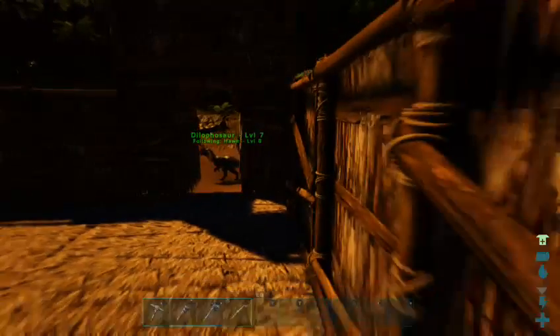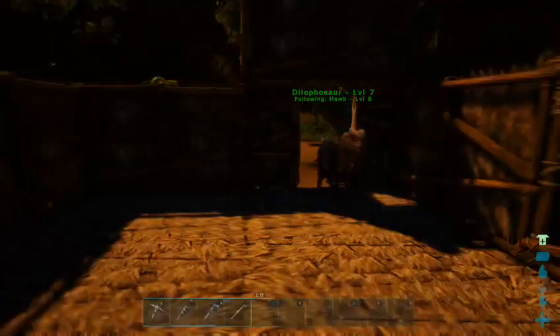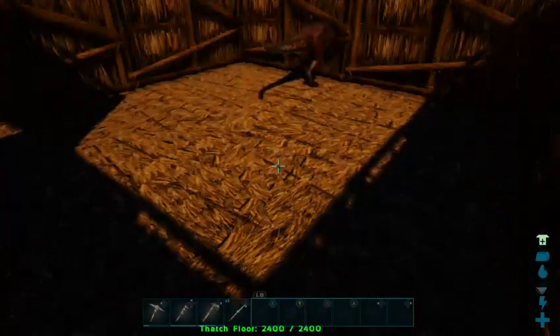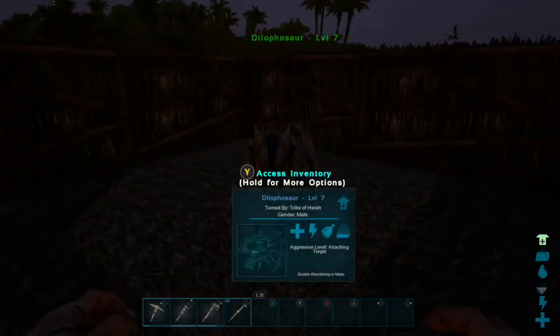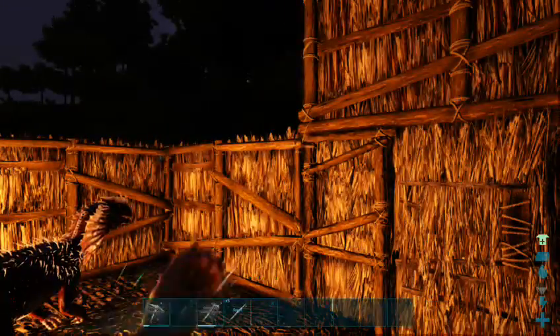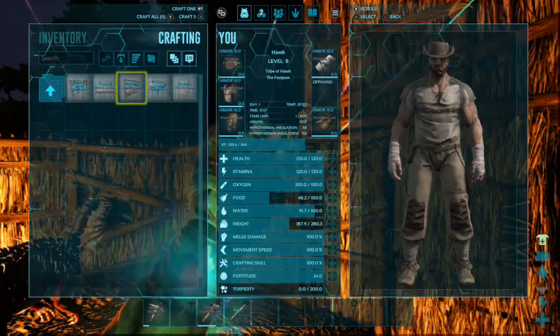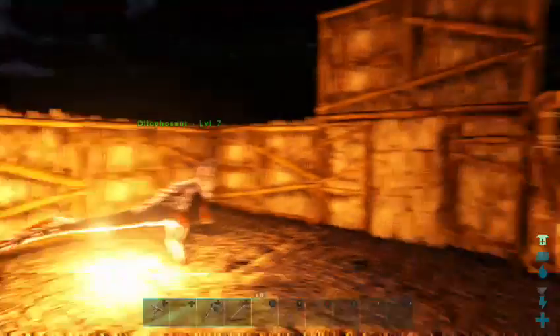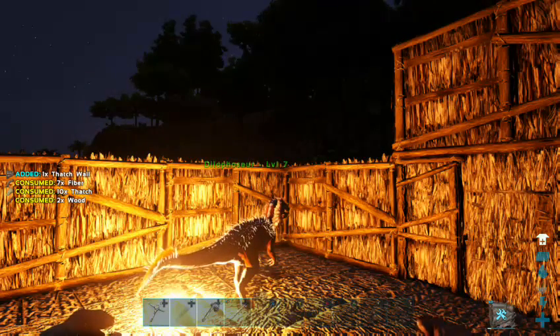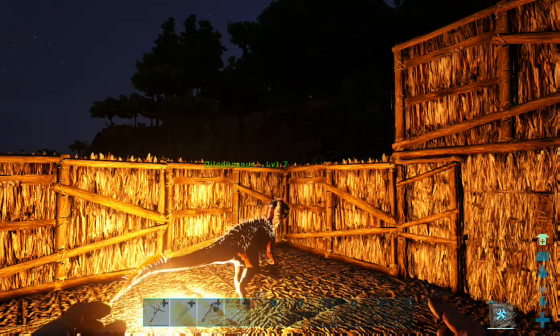Maybe even try and get the Lystrosaurus inside, because I don't want him up here and unfortunately getting killed. I don't know if he might be able to fit through the door but we can try. Oh, you can come in here! That's the wall, the Lystrosaurus — just there, stop there. I'm just gonna lay the torch down here so we have a bit of light inside the house. How much fiber did I grab? Decent amount.